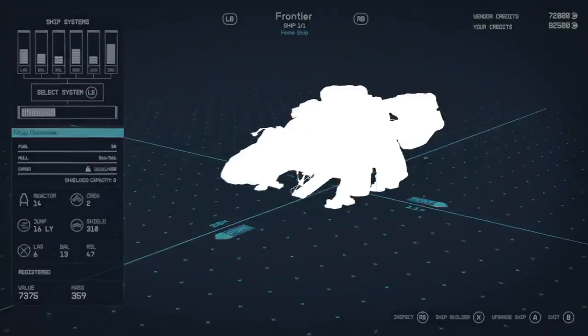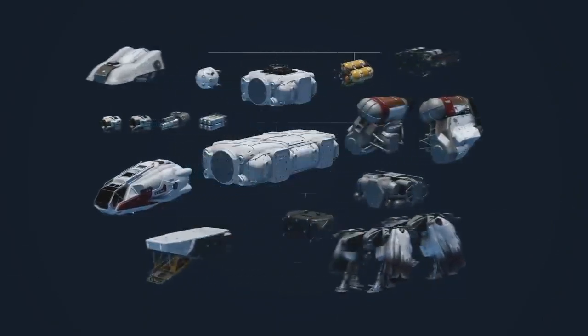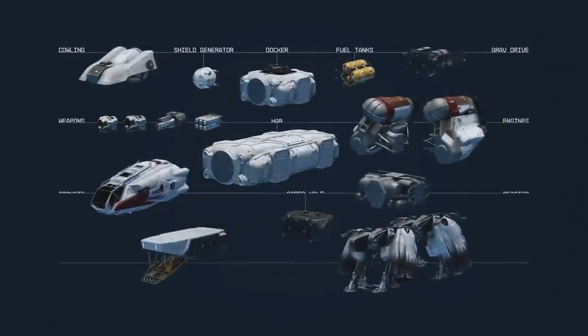Each component you add to your ship gives different bonuses and abilities — it might increase your cargo, the number of crew members you can have, or the type of crew. There are a lot of parts: cowling, shield generators, dockers, fuel tanks, grav drives, weapons, habitats, engines, cockpits, cargo holds, reactor bays, landing gear, and probably more on other ship designs.